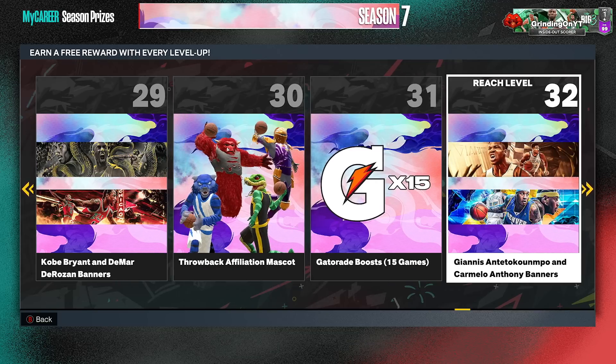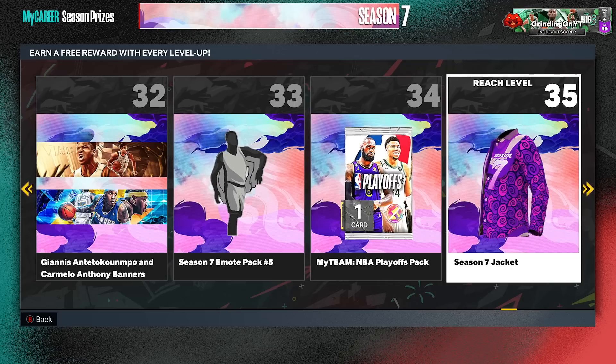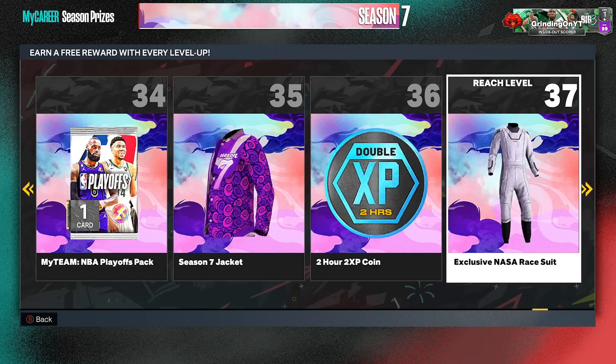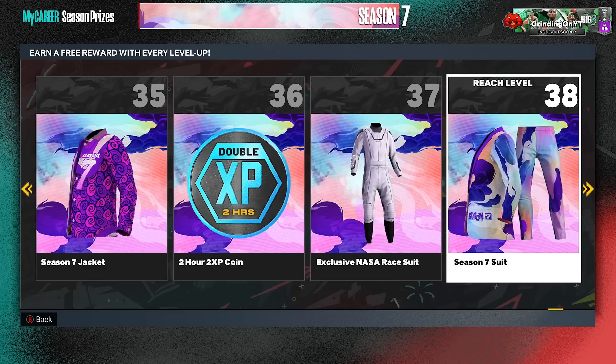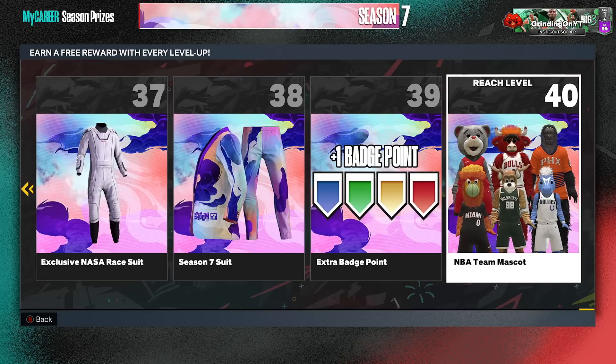Level 31 you get Gatorade boost. Level 32 you get Giannis Antetokounmpo and Carmelo Anthony banners — the Carmelo one is so clean. Level 34 MyTeam — bro at 34 we still getting MyTeam rewards? Level 35 season 7 jacket. Level 36 2XP. Level 37 exclusive NASA race suit — at least that's something different. Level 38 a season 7 suit — wait, where's our XP token? Instead you get a season 7 suit? That's lame. Level 39 you get an extra badge point — okay that's good. Level 40 you get a free NBA team mascot. If you get one you don't like, you can always buy the others with VC, but that free one is clutch.